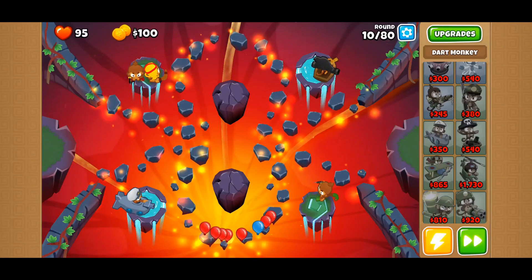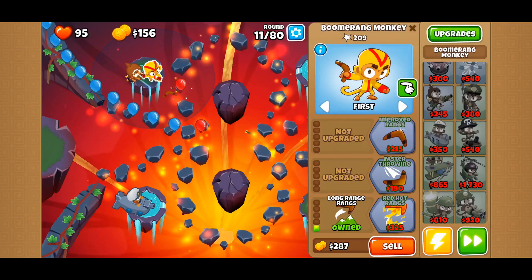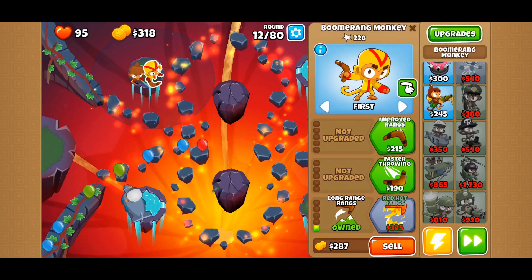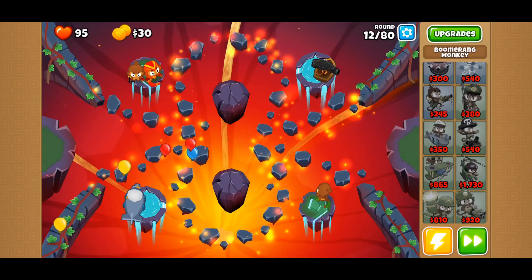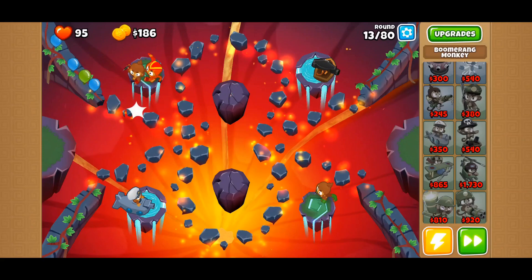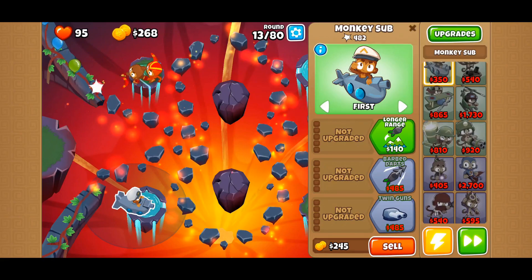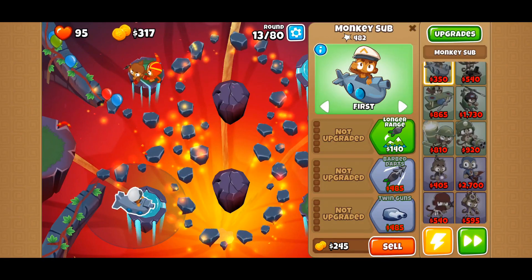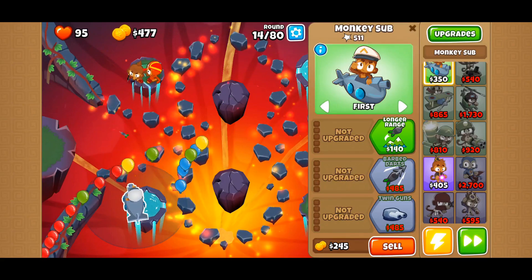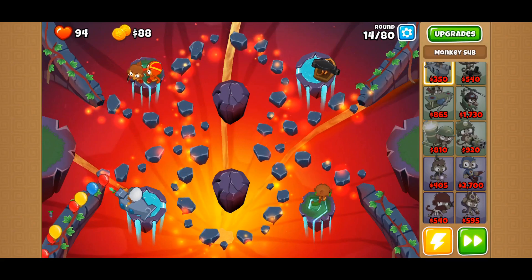That should be good. Let's upgrade the monkey now — 375, and 375. We're doing good. I think we do got this, but can't be too sure about it though. Definitely cannot be too sure. I think twin guns would be great here, then we can focus on something else, because then we got two shots here. Okay, then that's great.